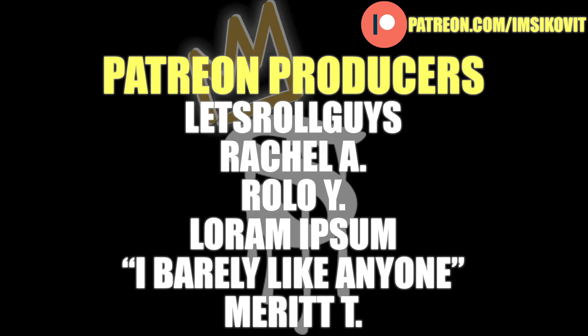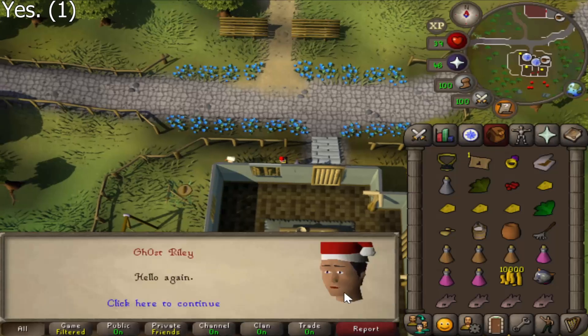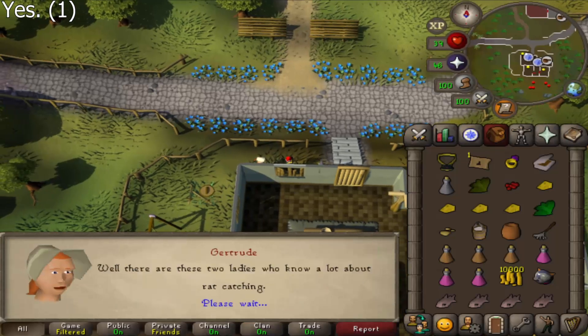This video is brought to you by the awesome members of my Patreon. If you want access to some exclusive perks, check out the link in the description below. To start the quest, go to Gertrude the cat lady in the building west of Varrock. Speak to Gertrude and select option one. You can ignore any other chat options.